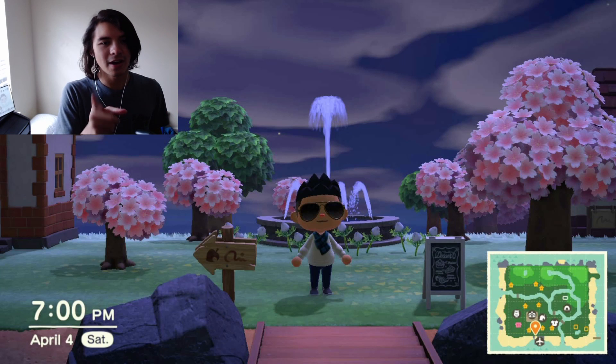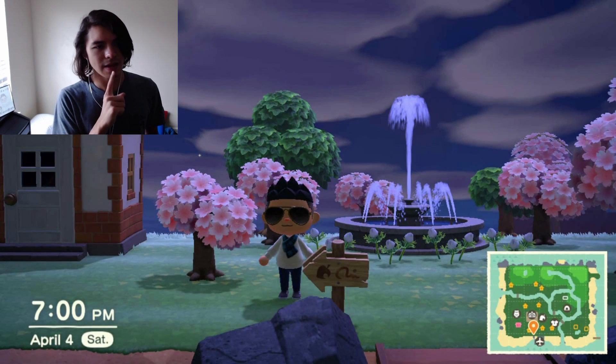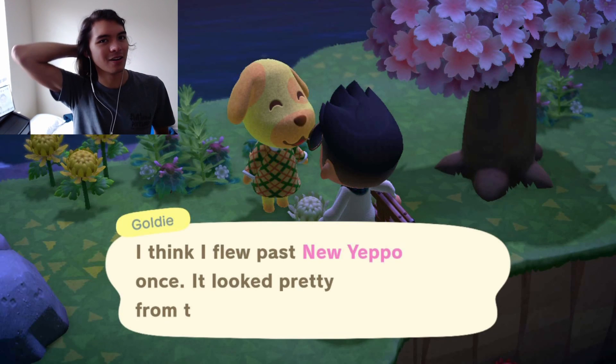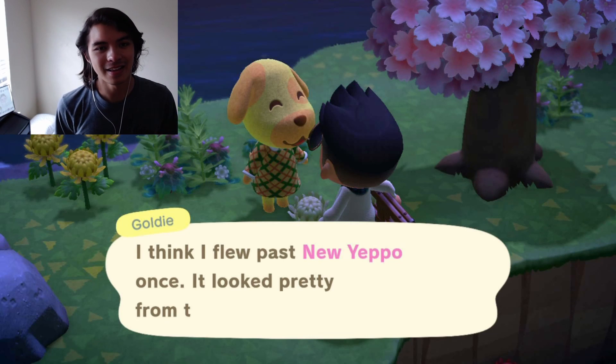This is similar to how my center is now. Those were the cherry blossoms — I just had them surrounding this fountain, really cool. The fountain's still there, and the sign is still there, and the house is still there. When I got Goldie as my 10th villager, I didn't even have to go hunting for her — she was just the 10th villager they gave me on the island, and she's my favorite villager.